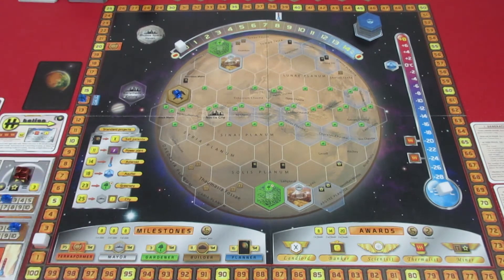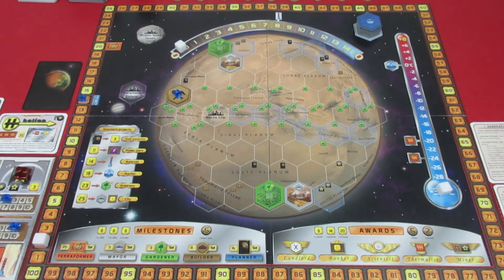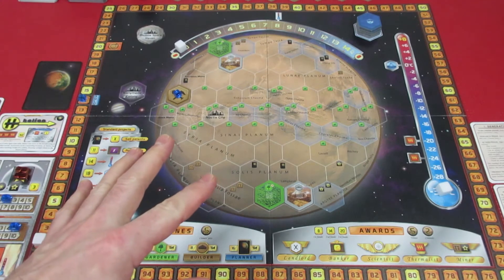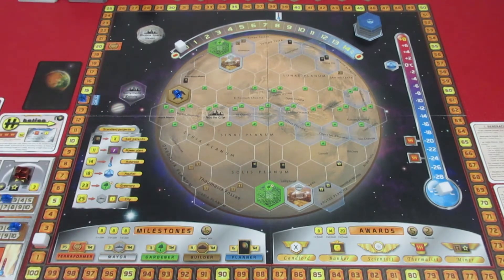That wraps up generations one and two of Helion. We've got a nice titanium mine going which helps with cards requiring titanium. We don't have greenery production so oxygen will be a challenge, but Iron Works can help. Heat production is solid at five per generation. Still need to drop water tiles and get oxygen up — all by generation 14. Thanks for watching, comments, subscriptions, and likes are appreciated. See you in generations three and four!